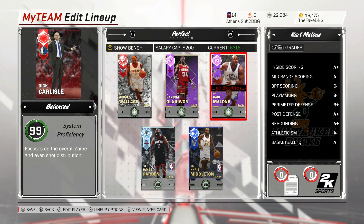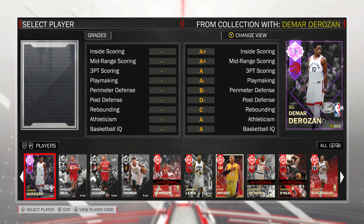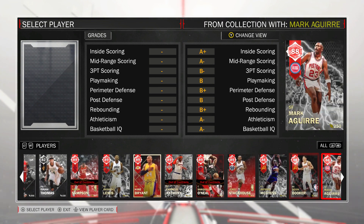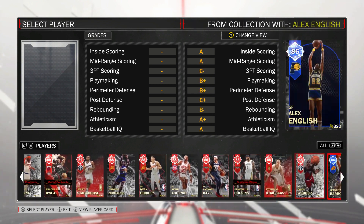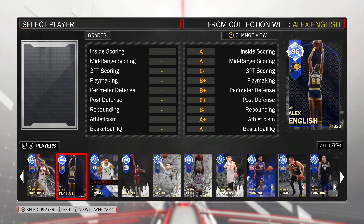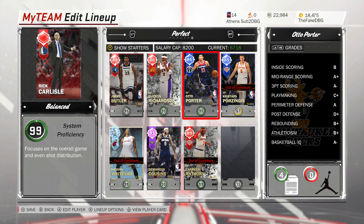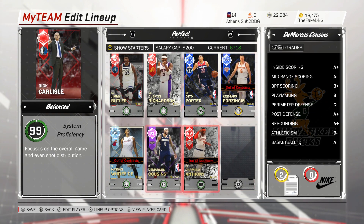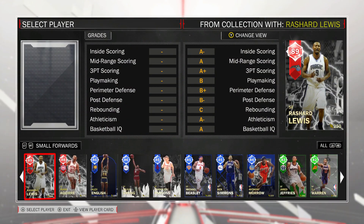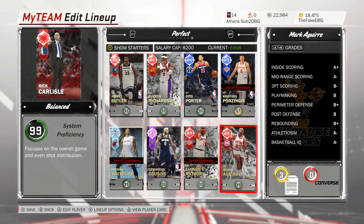Next you need a flat-out scorer — a guy who will put the ball in the basket. There are many cheap options: Mario De Rozsan if you have a little more budget, Ruby Melo who is a beast, Booker does the same job. Chandler Parsons is more of a shooter, Alex English is a scorer. I'm actually going to put in the Ruby Carmelo Anthony card — he's got the ability to speed boost, 86 ball control, and can honestly play the James Harden role a little bit.